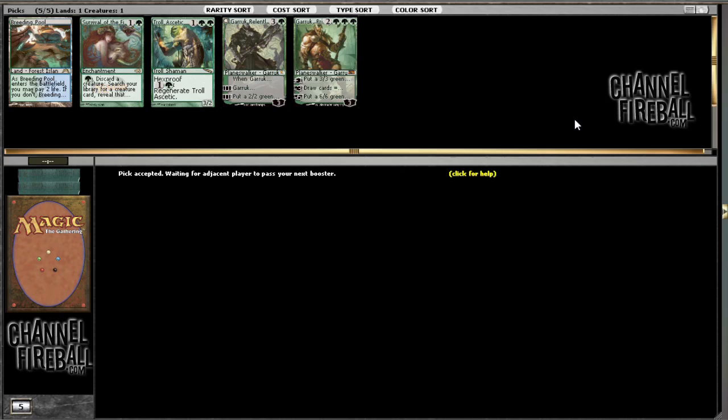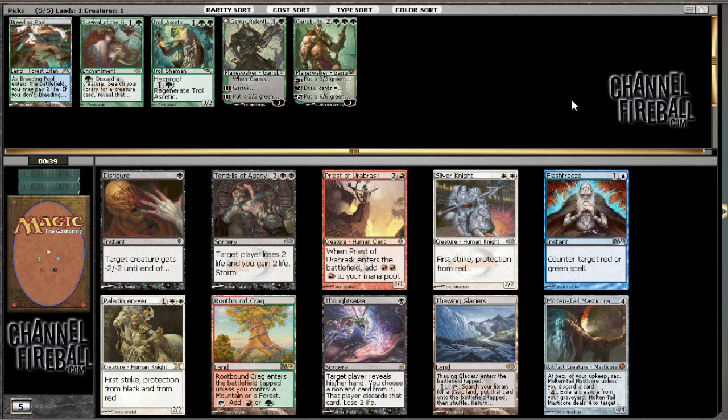Would be nice to get Opposition — that would be a good reason to go blue with green. This Troll Ascetic is pretty bad; hope to not play it, but it could end up working out. Pretty bad pack here. Thoughtseize is alright, not great, but I really don't have a good reason to want to be black right now. For me the pick is just Rootbound Krag. I could end up going red-green, and I'm really not missing out on much. Thawing Glaciers is not particularly good in a green deck, and Molten-Tail Masticore is just a really weak card.